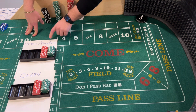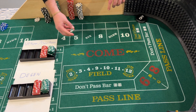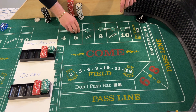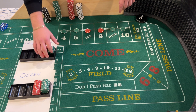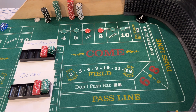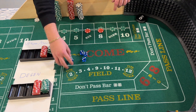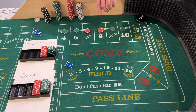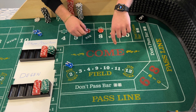We have $500 in each bankroll. The Uptown Downtown will be on the back, the Degen Triple Threat will be up front. The Uptown Downtown is working on the come-out, so I'm going to set that up before starting the timer. It's set up with 25, 25, 30, 30, 25, 25. We have the dice — let's start the timer. 20 minutes starting now. Shooter one coming out.